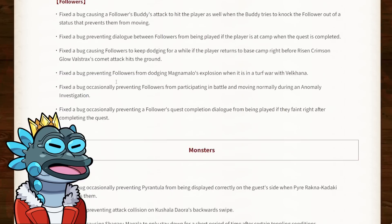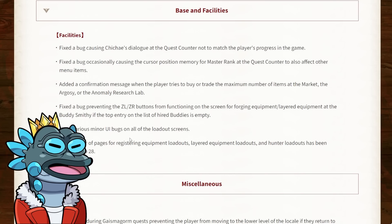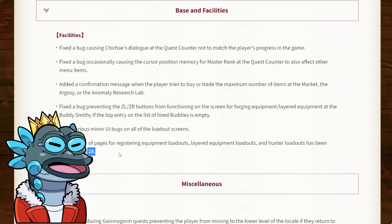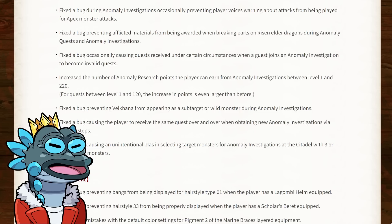Apart from the weapon changes, there are a few other changes beneficial to players. The number of pages for registering equipment loadouts has been increased — I like to have at least one page for each weapon, so now having two pages per weapon is way more than anyone would need. They've also increased the number of anomaly research points earned from anomaly investigations between level 1 and 220, with an even larger increase for quests between level 1 and 120. This is a very good catch-up mechanic for players who haven't played in a while or haven't interacted much with the anomaly system.